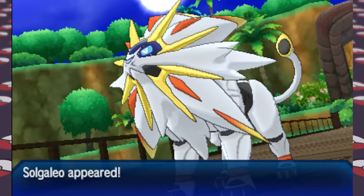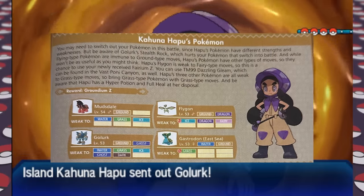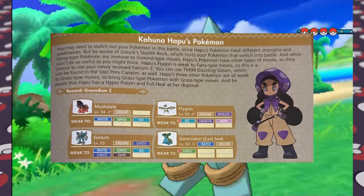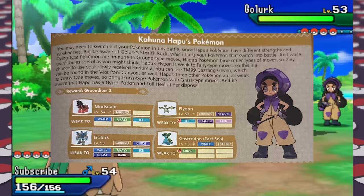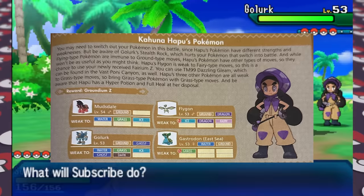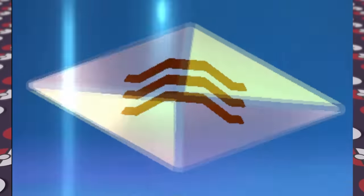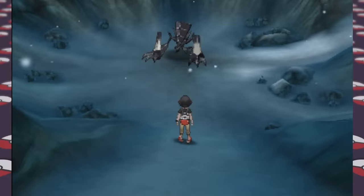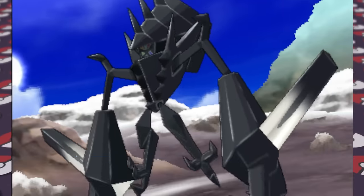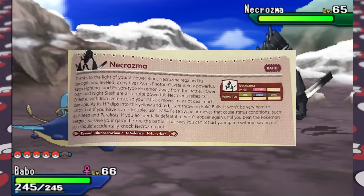After Mina's trial, there's still Hapu — the Island Kahuna — to fight. The guide suggests using the Fairy Z-move mainly for her Flygon, which seems odd given there are better options against her mostly Ground-type team, but we also have Decidueye and Wishcash to help defeat her and complete the final island. We then journey through Mount Lanakila toward the Pokemon League, have our final battle with Gladion, and run into Necrozma in a weakened state. We status it and get it into the yellow HP range before catching it as the guide suggests, making it a great addition heading into the Elite Four.